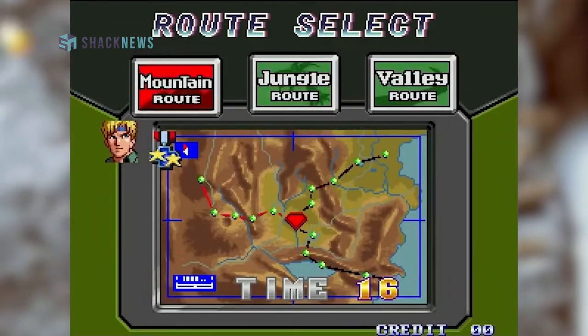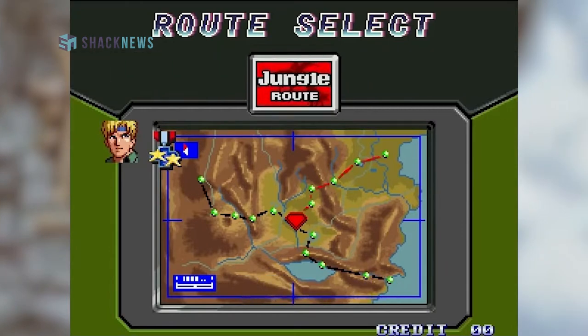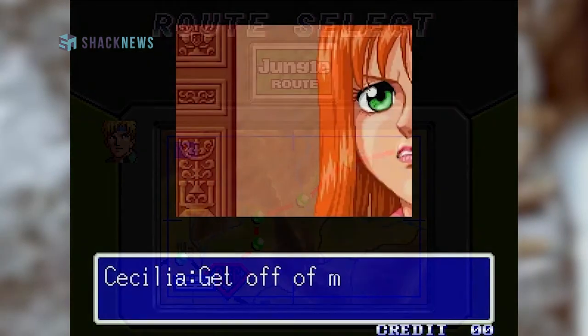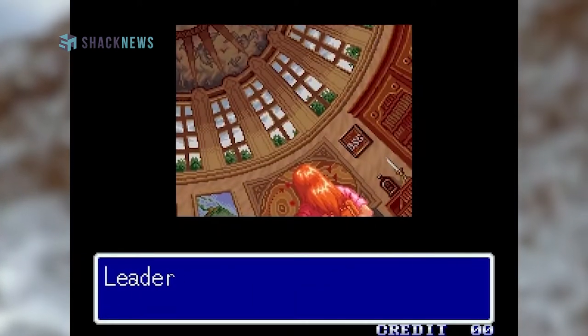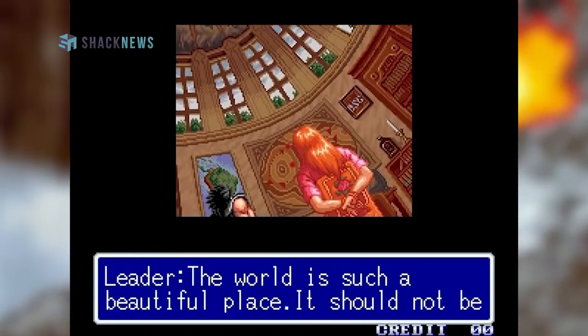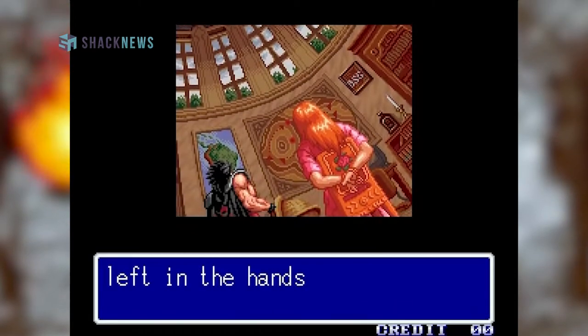Shock Troopers had six unique stages, each ending in a boss fight. The game did have a loose plot — a terrorist group has kidnapped a scientist's daughter and you're tasked with rescuing her. It's nice to have a story, but it's not really needed here.